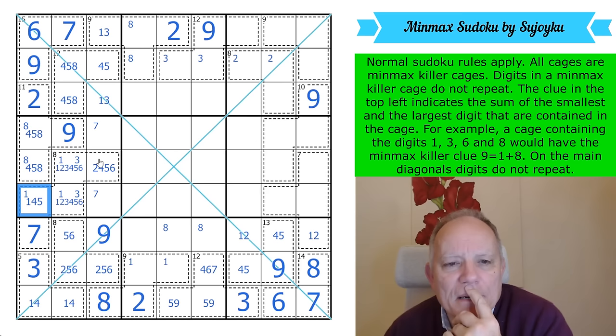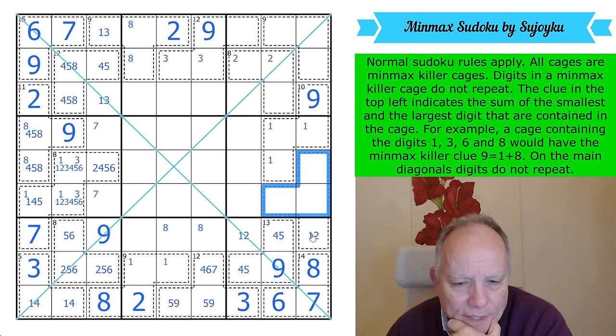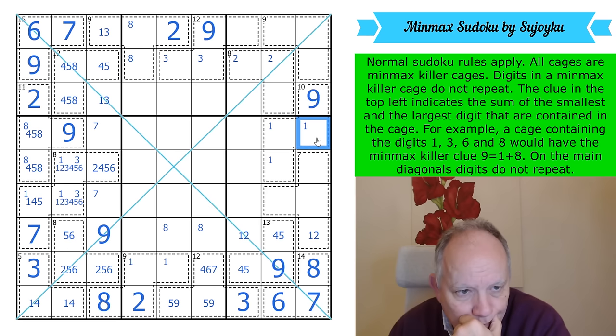There has to be a 1 in one of those cells. There isn't a 1 in one of those cells, but if that was 2, 3, 4, 5, that would be a 1 or a 6 from everything it could see. The other 1 or 6 would come somewhere here.